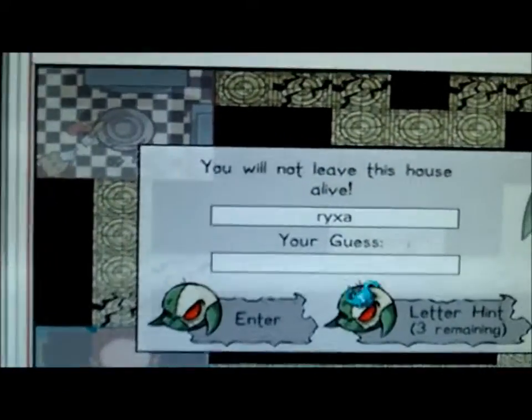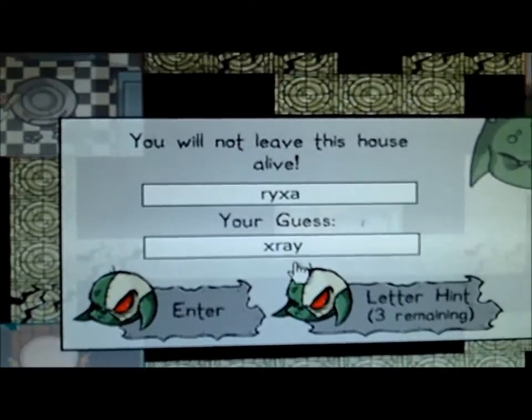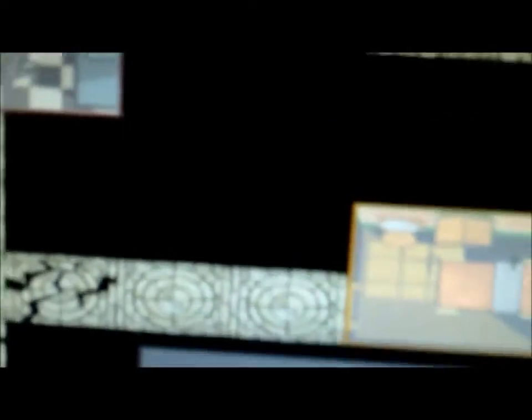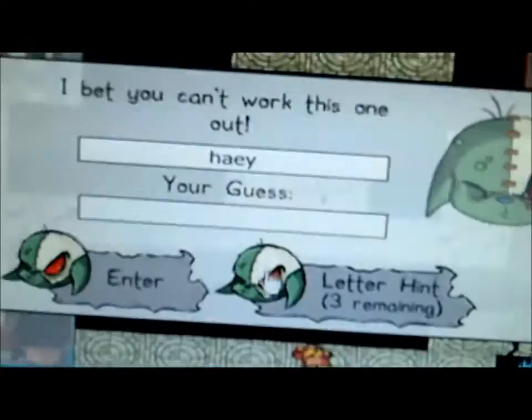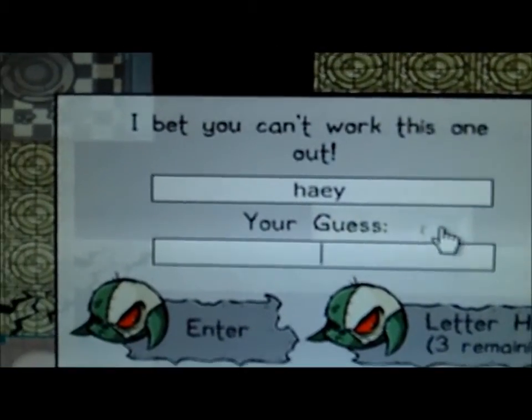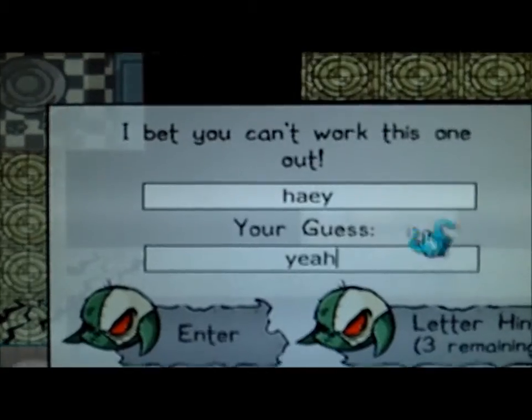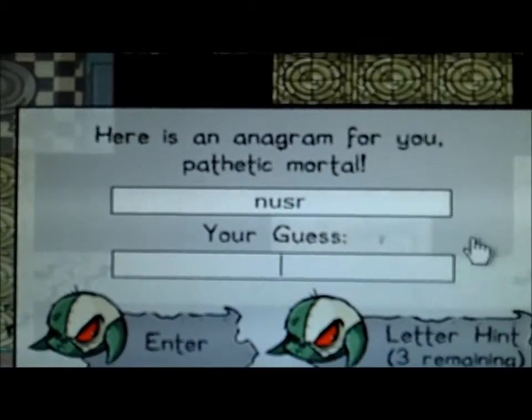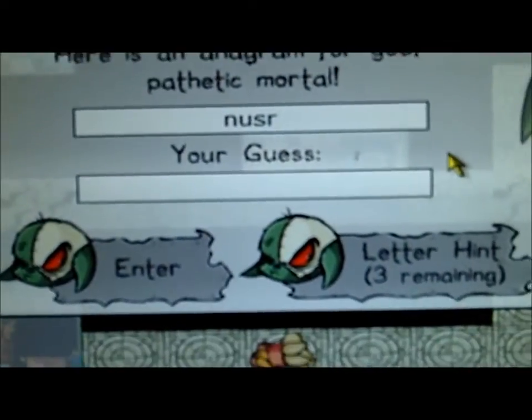X-ray. Here comes the cheat. Alright, you do this. It's all about unscrambling. If you click right here, you can make another path.